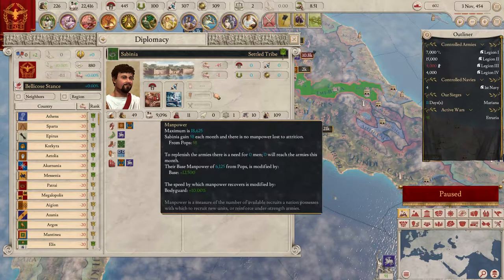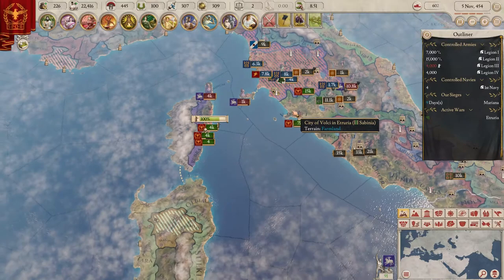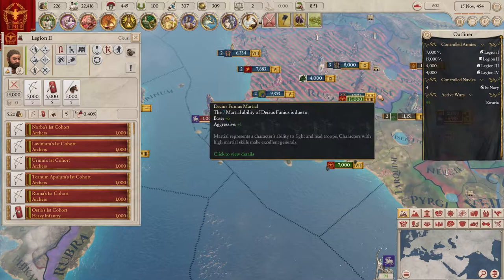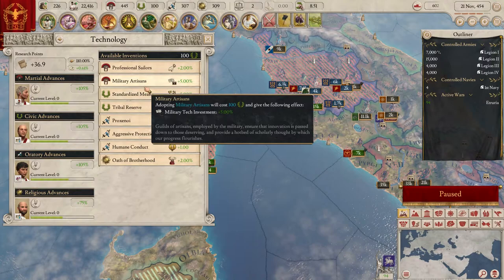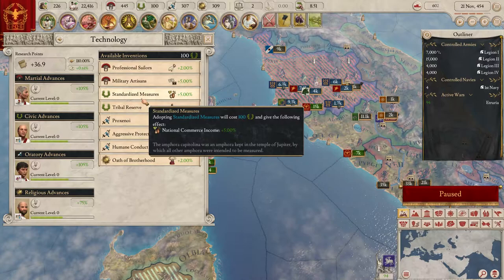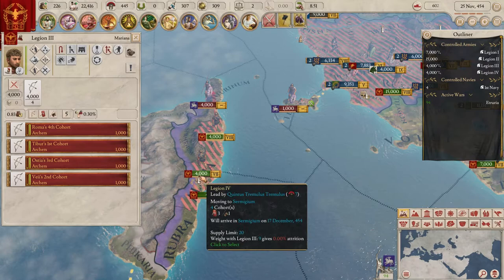Wait - they literally just annexed stuff that I had occupied! I didn't know that was possible. I will be killing them soon then. That is something that needs to be fixed - I am certain that cannot be a legitimate mechanic. They just took this land that I occupied and annexed it for free. I'm extremely salty if you can't tell, because that makes no sense whatsoever.